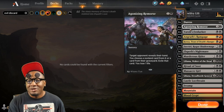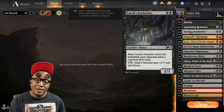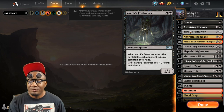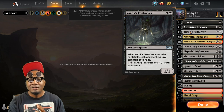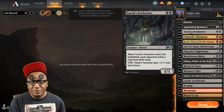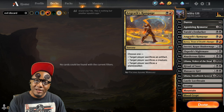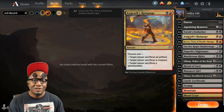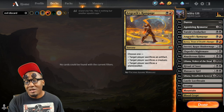For Yorok's Fenlurker, it's basically the same deal as Agonizing Remorse but attached to a body, which becomes relevant because we're not running a whole lot of creatures in this deck. Fenlurker can pump himself and be a body to block and protect our planeswalkers. It's basically like having four copies of Agonizing Remorse, except with Fenlurker the opponent gets to choose what they exile — but they're still getting rid of a card they can't get back. Four Angrath's Rampage — pretty much anything outside of enchantments we can deal with.